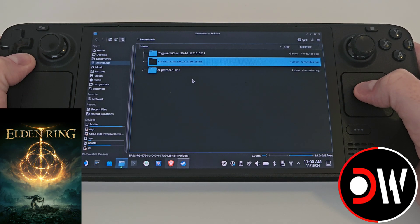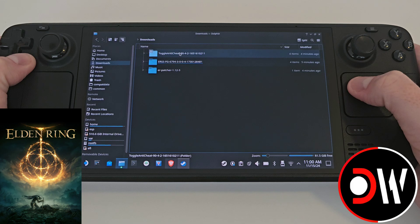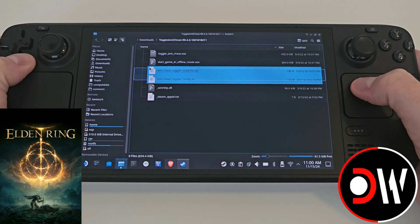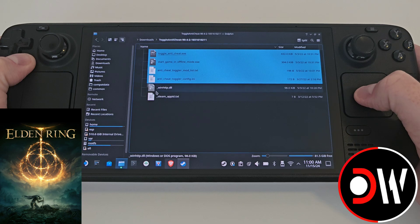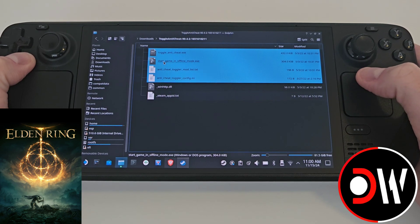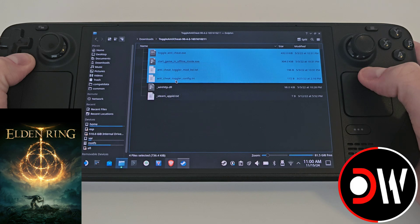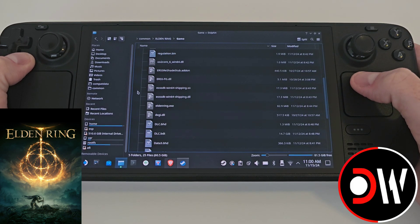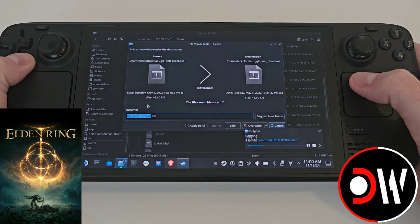Come back to your Elden Ring folder and right click and paste all four items. Then come back to your downloads folder, go into your anti-cheat folder and grab the first four files. Don't worry about the underscore files — just grab those four files, right click and copy. Go to your Elden Ring folder and paste all four items.